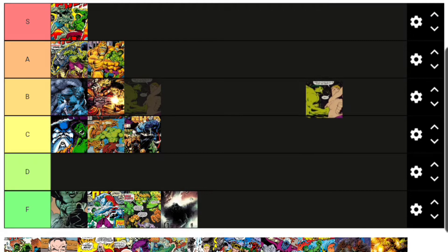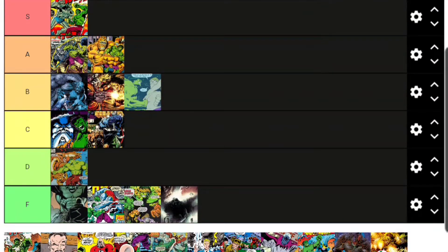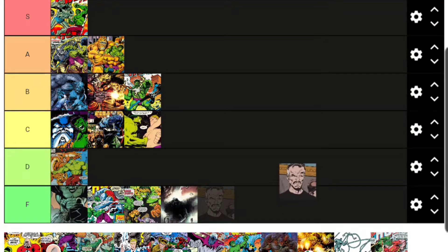I'll put Blob in C tier. Then there's Boomerang — some people say he's more of a Spider-Man villain, but I was first introduced to Boomerang as a Hulk villain. He's a fairly decent adversary for the Hulk and I'll put him in B tier. Next is Brian Banner, Bruce Banner's father. He's more of a mental manipulation type — it's his fault that Bruce has all these different multiple personalities. Because of his impact on the character, he goes A tier even though he's not really a super villain.